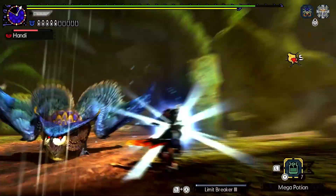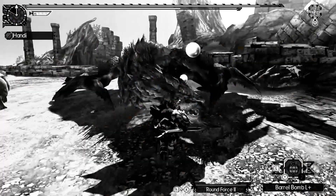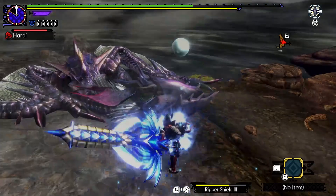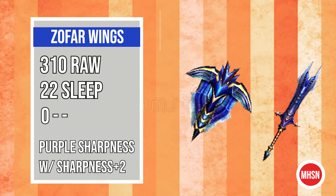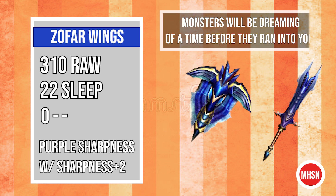Do you love Malfestio? Do you love sleep-bombing monsters, except instead of just using barrel bombs, you use files of explosive energy and a giant axe? Then look no further than the Zophar Wing. Not only does it put monsters to sleep, but it looks absolutely stunning while you do it. Equipped with a single decoration slot to help improve your builds, purple sharpness ready to go with sharpness two, a not-too-shabby 310 base raw, and the Zophar Wing will have monsters dreaming of a time where they didn't have to run into you. Fight some Hyper Malfestio and get yours today.